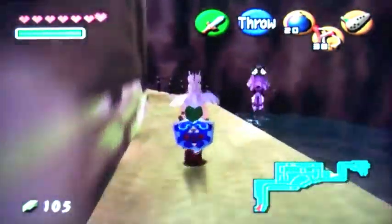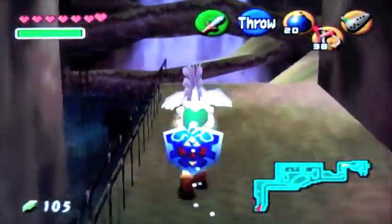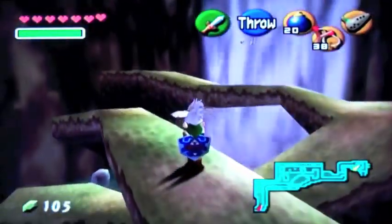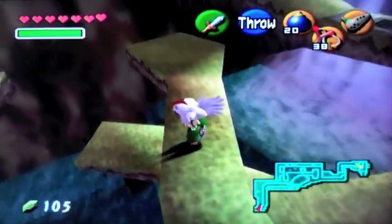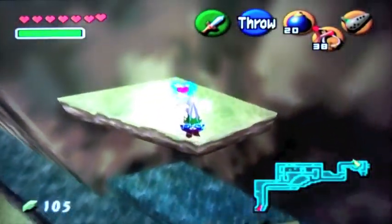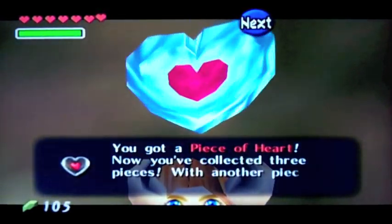There was something over where the heart piece was that we could actually do when it was nighttime, so I'm going to have to play the Sun Song. I should have done that first. Anyway, we're here right now. So basically you're going to have to take this Cuco and get over here — jump. Okay, we better make this. Awesome! And we get another piece of heart.